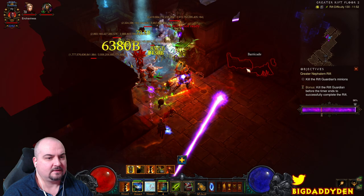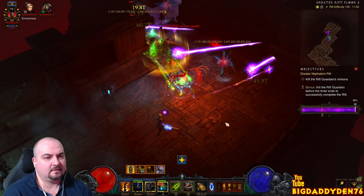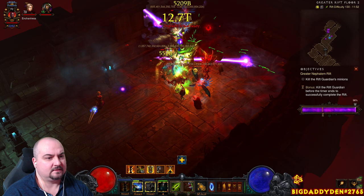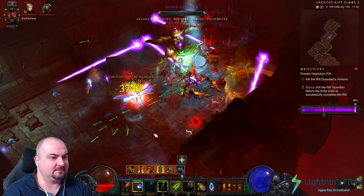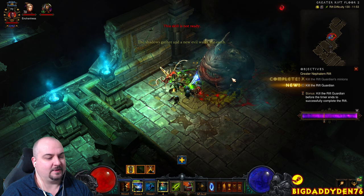This elite here is taking a bit longer because we don't have loads of adds around it. As soon as we kill one of these it should kick in. Poison rotation now — whoa, there it goes. I'll probably play this today on Twitch. Feel free to follow BigDaddyDen76 on Twitch TV. The Rift Guardian is here. Best Rift Guardians are Hamlin, Saxtris — anything that summons adds basically. That way when you kill those adds you proc your Convention of Elements.